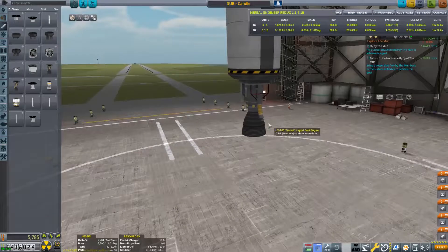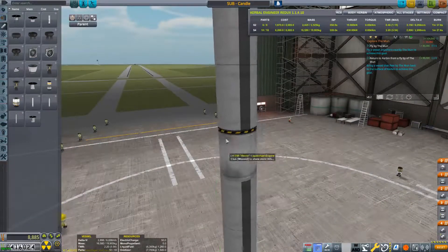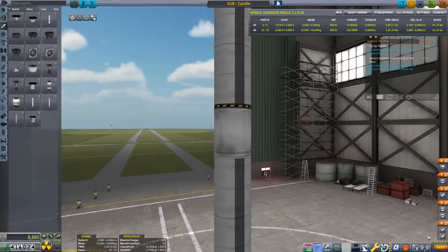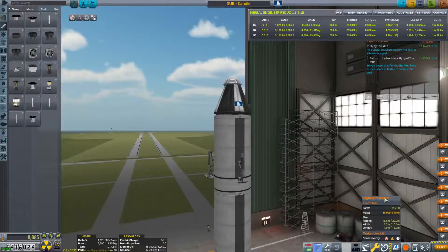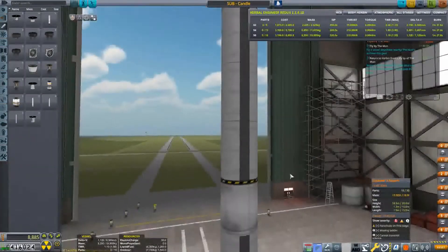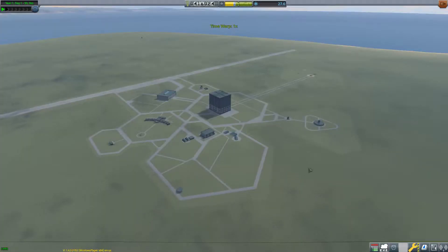Now we have to build the first stage. We'll throw a decoupler under that. There's something wrong with our staging so we'll reset that. First stage, second stage, rocket, third decoupling. There is a problem — we are overweight. Our current launch pad cannot take a craft heavier than 18 tons. So we'll rename this craft 'OBT Orbit Mun Lander,' save it, and go upgrade our launch pad because 18 tons is tiny. That costs 50,000 credits.